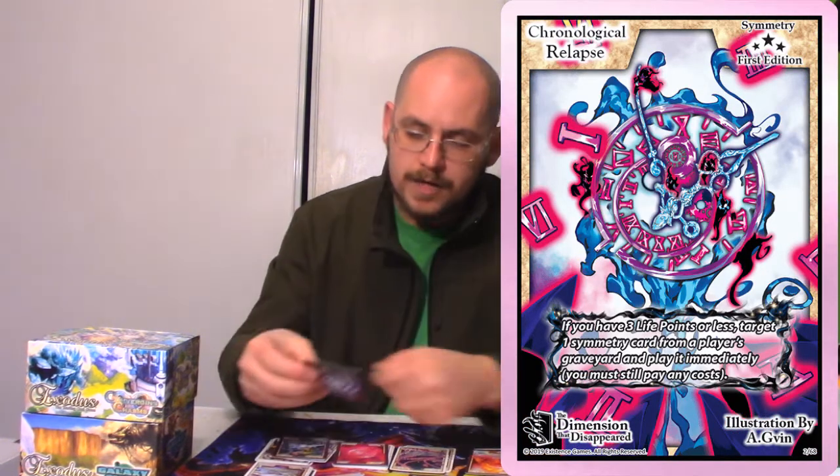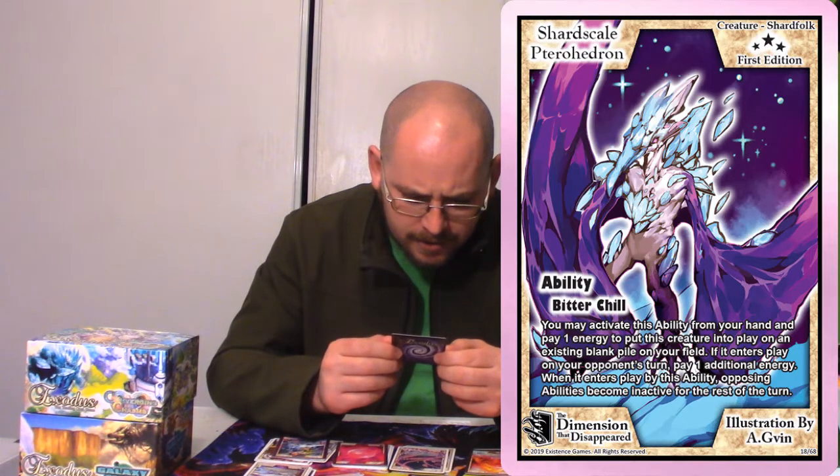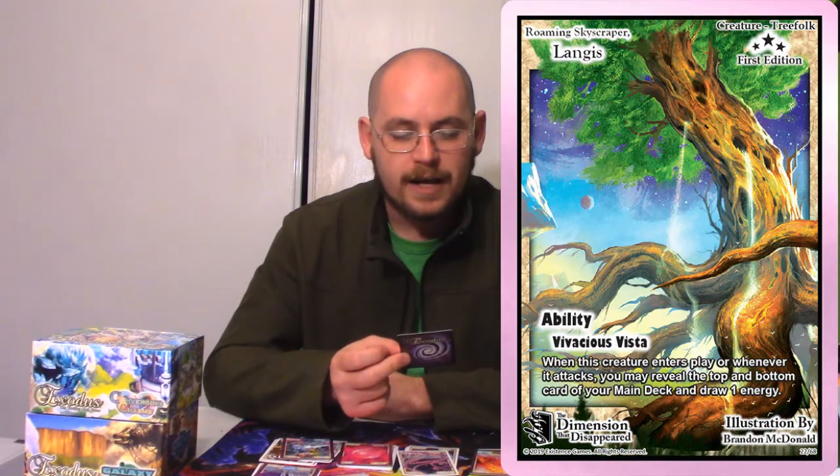Here is the rare Symmetry — Chronological Relapse. We got a creature in the Shard Folk — it is Shard Scale Terrahedon. Kind of looks like a pterodactyl person thing — that is an interesting Shard Folk. And Roman Skyscraper Langus, Creature Tree Folk.